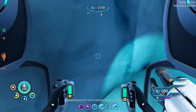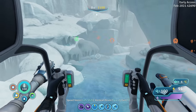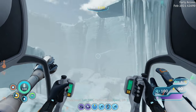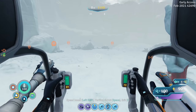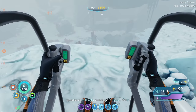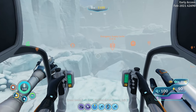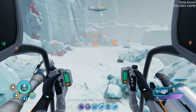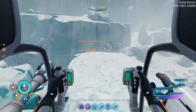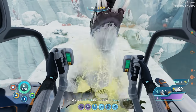Let's go this way. Man, they made this prawn suit so much more capable now — I love it. What do we got over here? We could be entering ice worm territory anytime soon. There's a snow stalker — don't do it, don't come over here, don't make me end you. It looks like we got another little spy pingling spot right here.